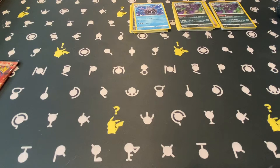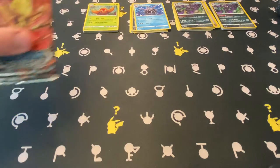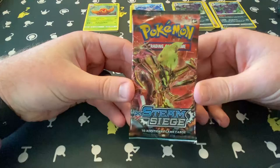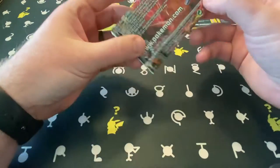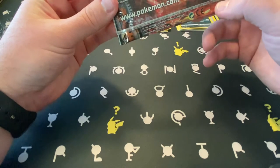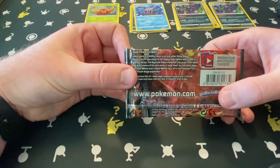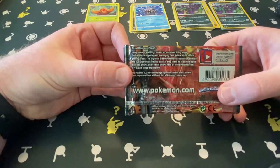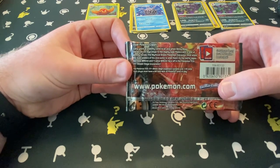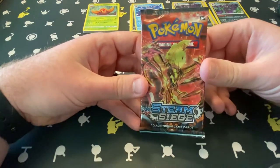Not the best pull in the world, but it's nice to see some of those older cards. And the exciting one — XY Steam Siege. There's a lot of big hitters in here if I remember correctly. Shiny Mega Gardevoir EX — let's just roll with it.